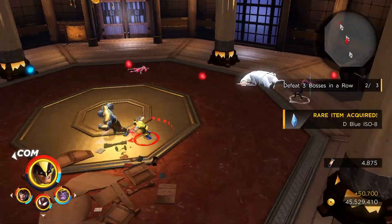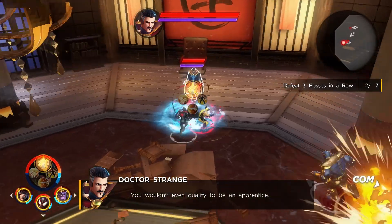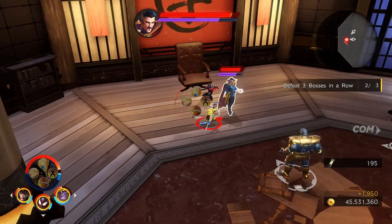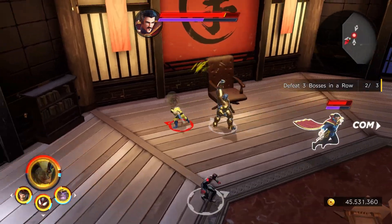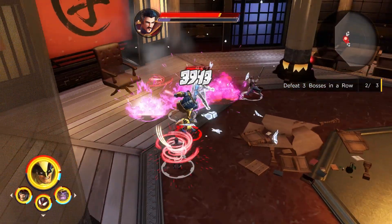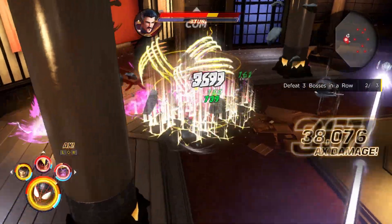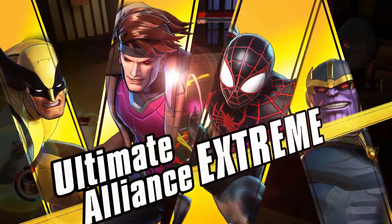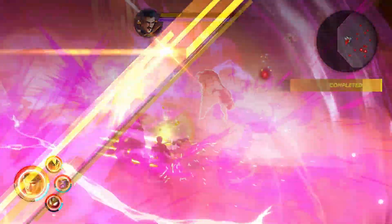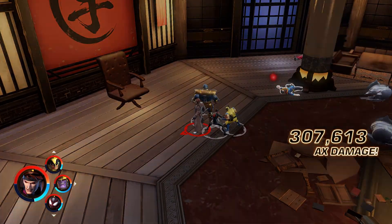The last opponent that shows up is Doctor Strange. At this point I have all of my extreme attacks online, so my main priority is to get Doctor Strange through his stagger bar so we can unleash mayhem with all the characters on our team. Now that Doctor Strange is staggered, we have the extreme attack triggered for Wolverine and Thanos. Miles we have to break through the Bands of Cyttorak, but we do that and bring in Gambit for the final killing blow, which gives us the clear without losing a single team member, netting us the three stars.